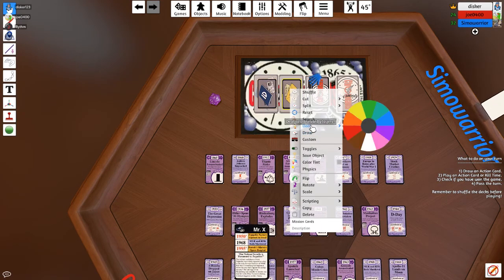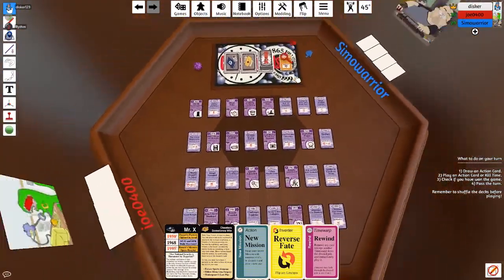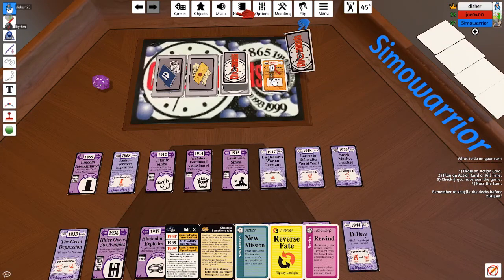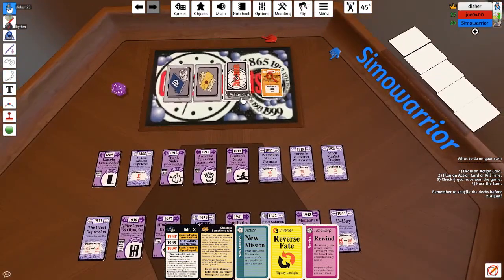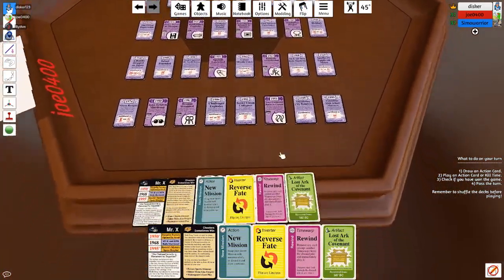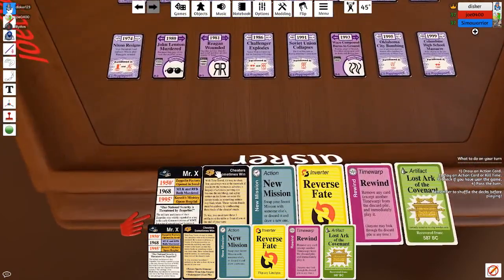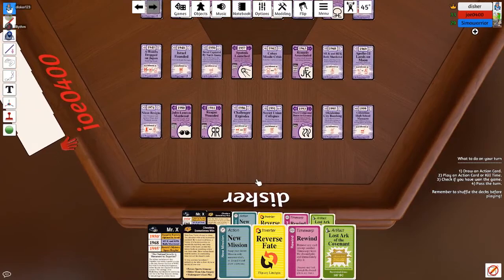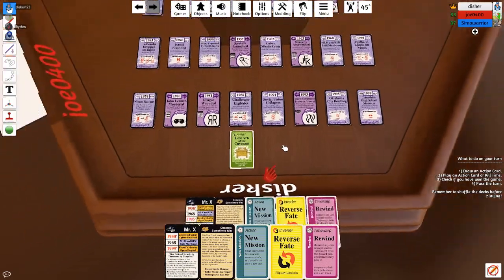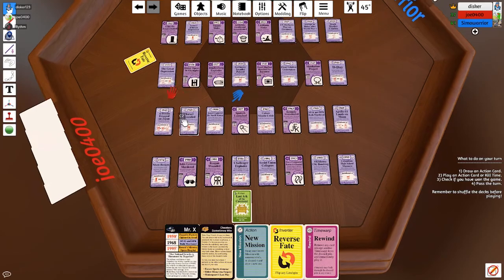I will deal out an ID card, a mission card, and your starting hand of three action cards. I just read my ID. I killed time, so I'm going to draw again. Are there three cards in the discard pile? Well, one of them's the discard pile card. I will draw a card. I forgot to look at my mission. My mission — I need these three artifacts. I'm going to play this Lost Ark of the Covenant and pass the turn. Joe is going to continue to not understand how tables work.